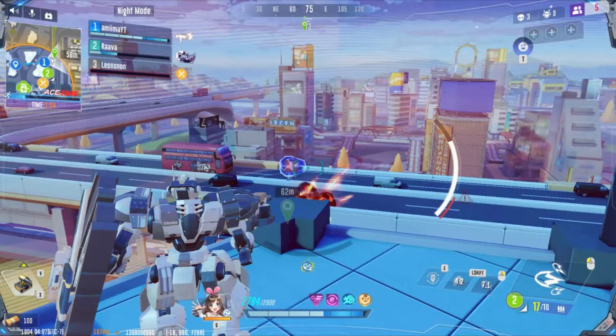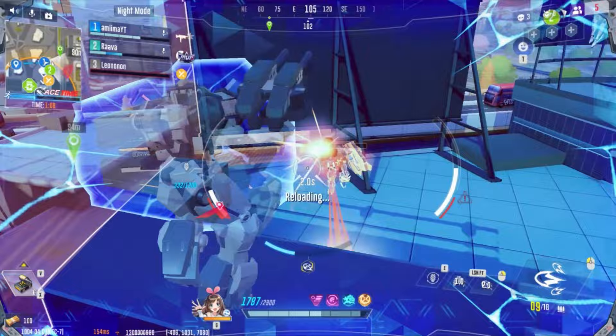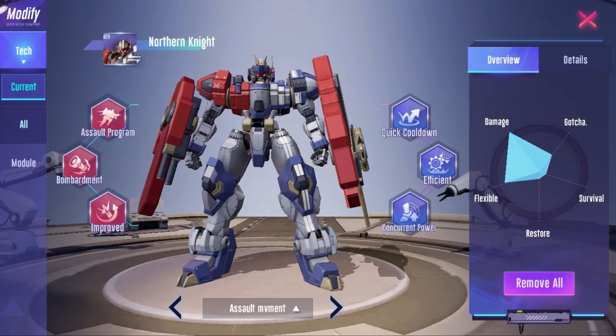This build can find success at times, but can be countered by DPS mecha, being focused by multiple enemies, and enemies poking for damage through your shield cooldown. Essentially, you want to use your shield durability to get in close to your enemy, then use your mech shield to take damage as you finish off your opponents. For attack and mobility tech builds, my attack movement build uses Assault Program, Bombardment Chip, and Improved Chamber for attack modules. For mobility modules, I run Quick Cooldown Plan, Efficient Transmission, and Concurrent Power Supply.